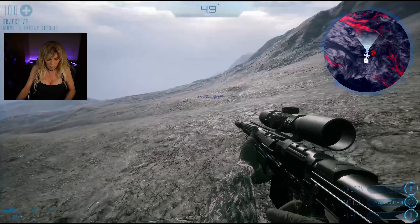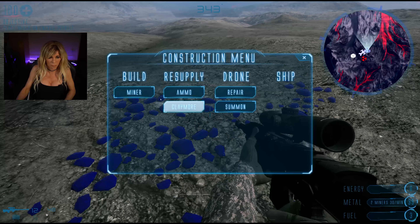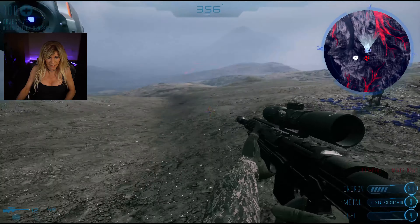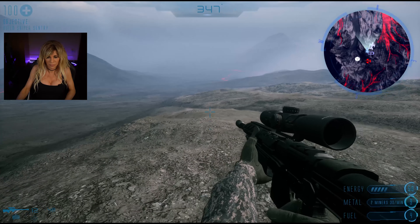Okay so I now need to go off and gather my energy. We're using the WASD keys — Whiskey, Alpha, Sierra, Delta. Now open your construction menu and build a miner. Place the miner on the energy deposit. Remember we need metal to build weapons, energy to power them, and fuel to be able to escape.